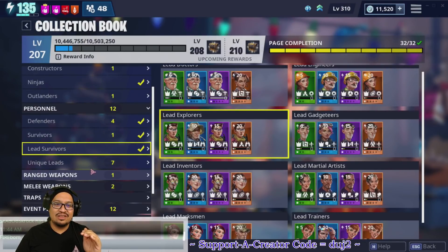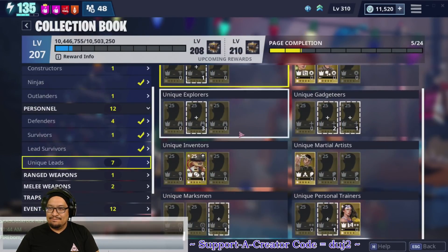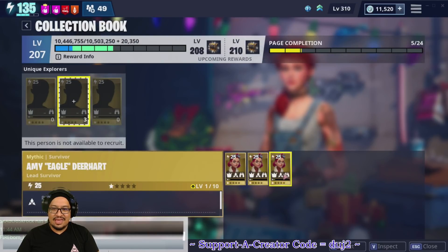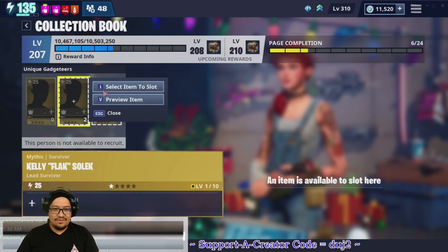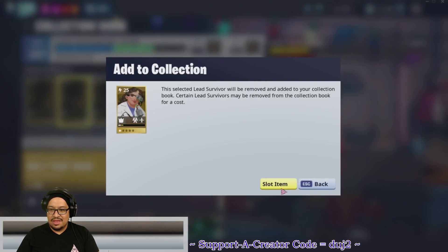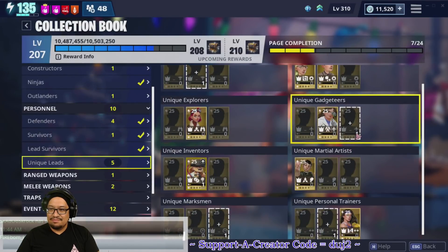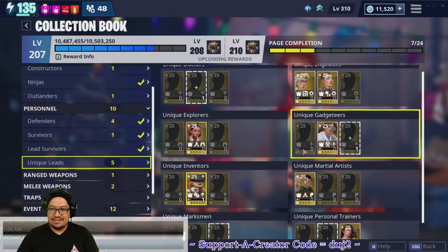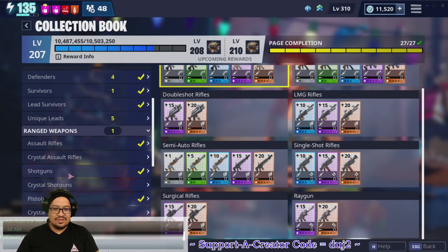Now we're getting into unique leads. I'm only going to put away the ones I have multiples of. Amy Eagle Deer Heart — I have two of them so I'll put one away. Oh wow, they're mythics and they didn't give me the big reward I expected. The other unique leads I'm not going to put away yet because I may be rearranging things.